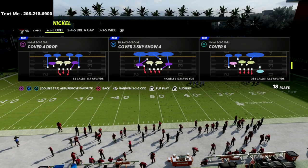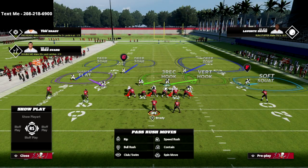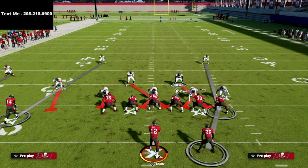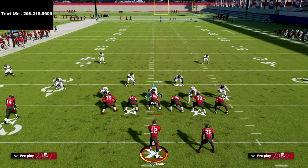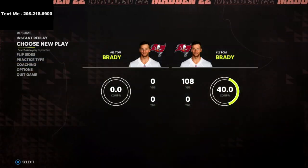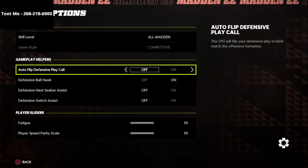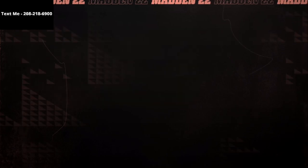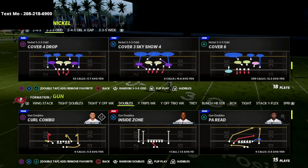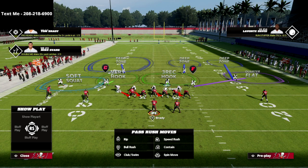The play I'm going over for 2x2 spread is the cover 6 defense — this is my favorite for this situation. As a general rule, my cover 2 is to the tight end side. I'll go into coaching adjustments and turn auto flip off, because I always want my cover 4 to the wide side of the field and cover 2 to the short side. I simply flip the cover 6 so cover 2 is to the short side and cover 4 is to the wide side.